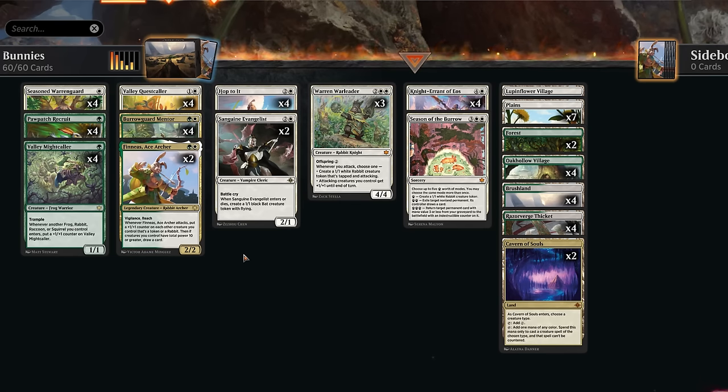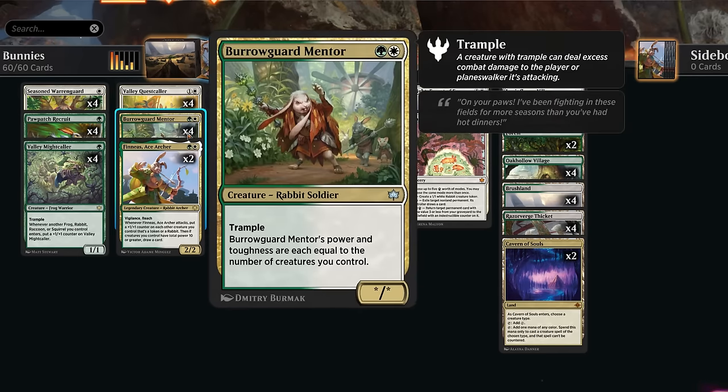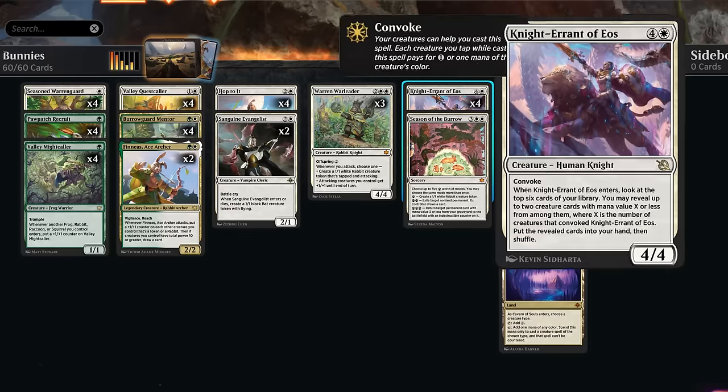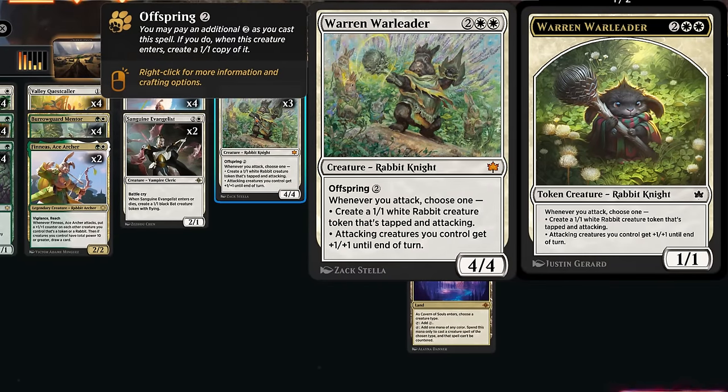We also get Hop to It at three mana — our new token maker creating three 1-1 rabbit creature tokens, which is awesome to help us go wide and grow cards like the Burrowguard Mentor, as well as set up Convoke on Knight Errant of Eos. Knight Errant is not a rabbit but still fits quite nicely into the strategy where we're going wide making lots of creatures, and then Knight Errant can find even more if we can Convoke it out. Then the War Leader can be a 4-4 that immediately pumps the team if we attack, giving the attacking creatures plus-one plus-one, and can also make additional 1-1 tokens.